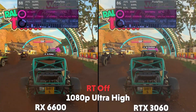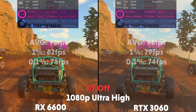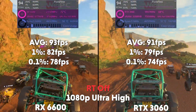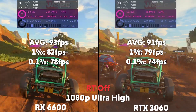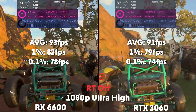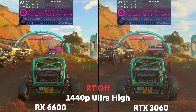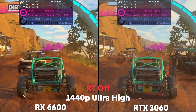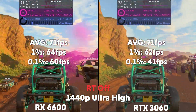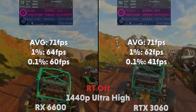The next game is Dirt 5 on ultra high with ray tracing off. At 1080p, the 6600 is averaging 93 FPS with a 1% of 82 and a 0.1% of 78, with the 3060 averaging 91 FPS with a 1% of 79 and a 0.1% of 74. Then at 1440p, the 6600 is averaging 71 FPS with a 1% of 64 and a 0.1% of 60, whereas the 3060 averages 71 FPS with a 1% of 62 and a 0.1% of 41.